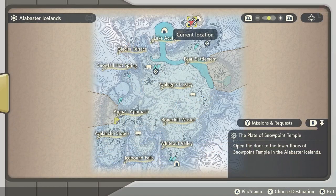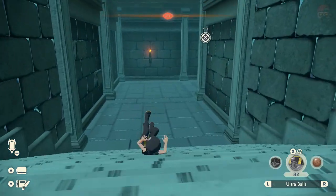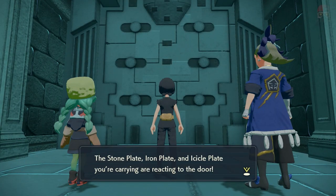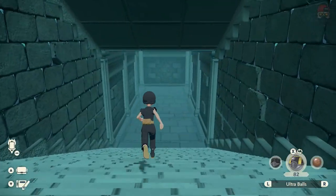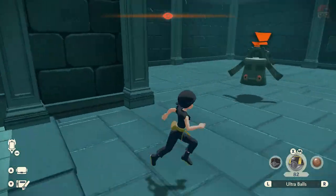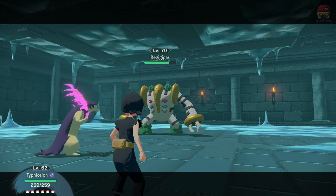Next one is Regigigas — Alabaster Icelands. We're going to the Snowpoint Temple, the very top northern area. When you head inside the temple, you're going to go downstairs instead of going upstairs. There's going to be a door — the reason we needed the Iron Plate is because we need the Stone, Iron, and Icicle Plate first in order to even open this door. You can't get Regigigas unless you beat Heatran and some of the others first. There's only one linear path to go down.